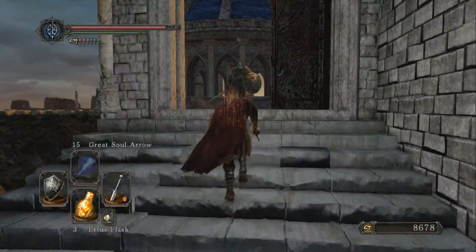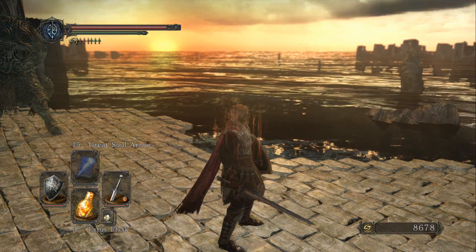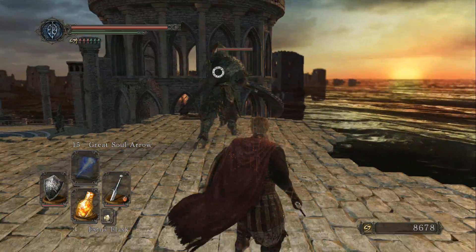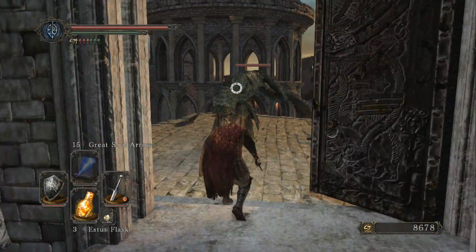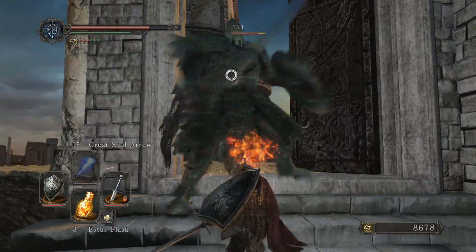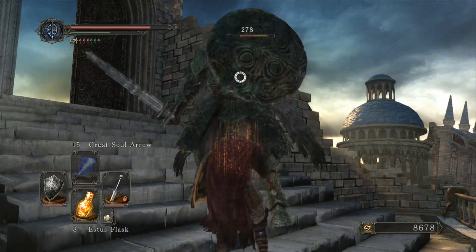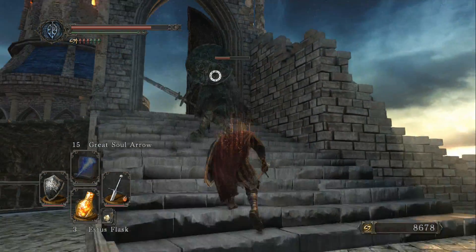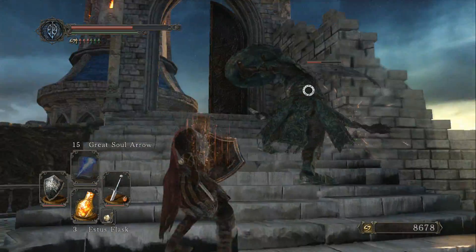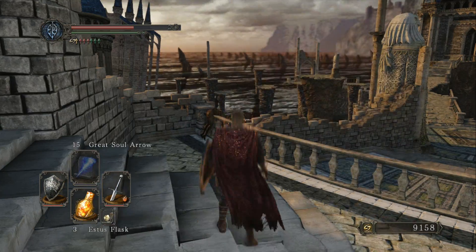After you loot that corpse, head up the stairs to find the third knight. Be very careful when fighting this guy because there are no railings — if you fall off the side of the walkway, you will die. The best thing to do is lure him back to the area where we fought the second knight. Just lure him down the steps so you can take him out easily without falling off the side.